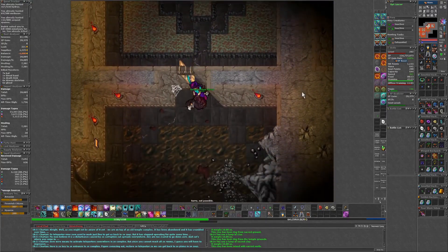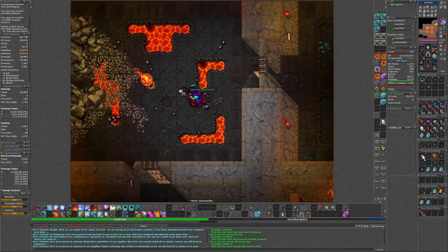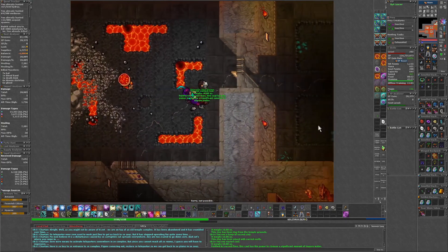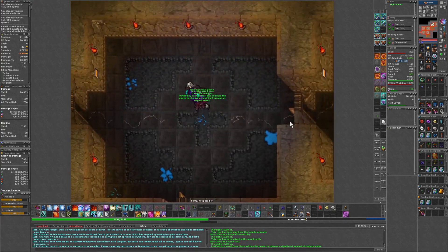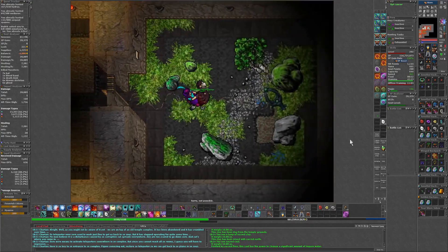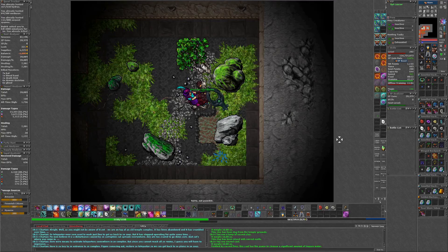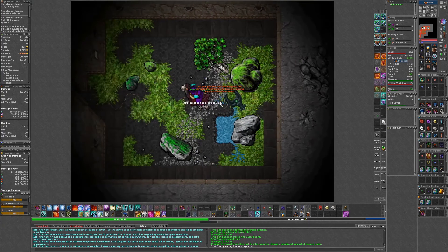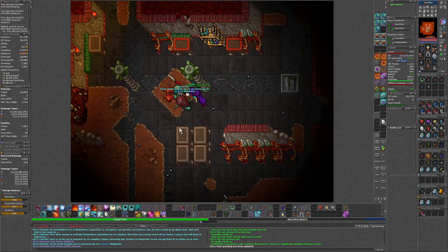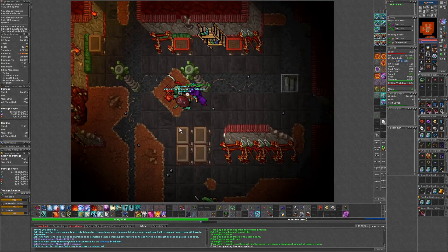And then we go back to the first room and we use the bowl on the fire basin to get sacred coal. And then we go all the way to the end and we use the coal on the water next to this thing here. And now we go back and turn this in. Back at Sharkyan, turn this mission in.